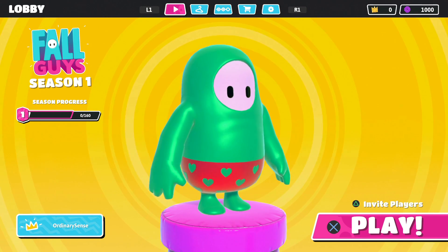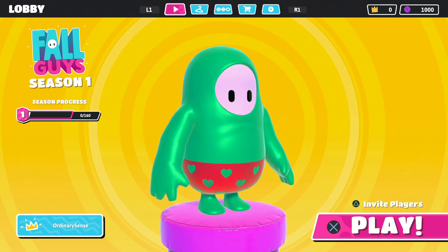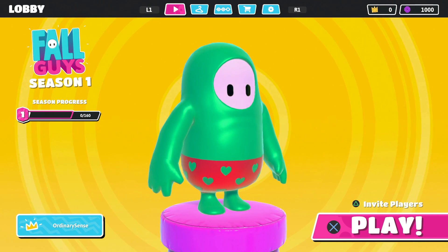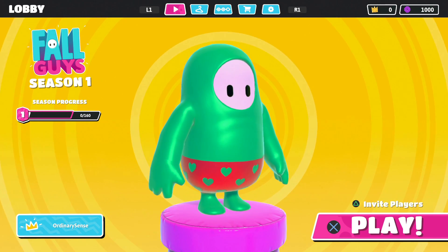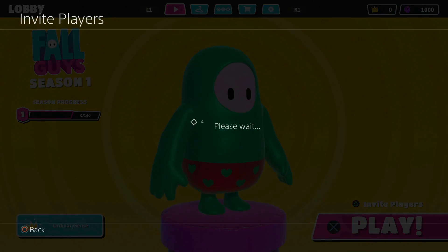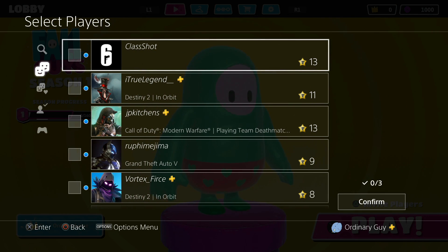I was curious — is this a single player game or can you actually group up with your friends and play together? If we look in the right hand corner there, we'll see the option for Play, which is currently X on PS4, or Invite Players which is triangle. You can simply click on these options on PC. So we're going to click Invite Players, and if we do, we'll actually see here on the bottom right hand corner that you can select up to three people to invite.